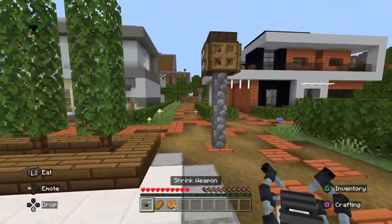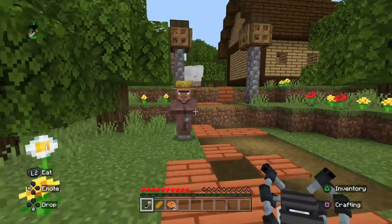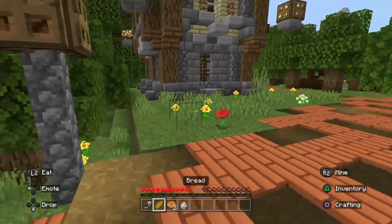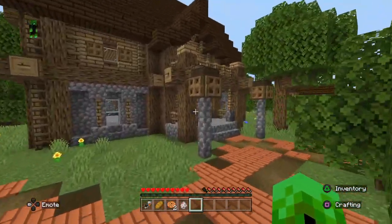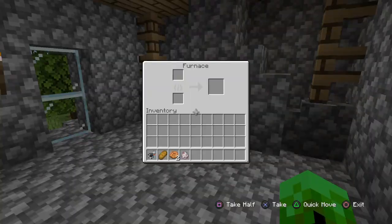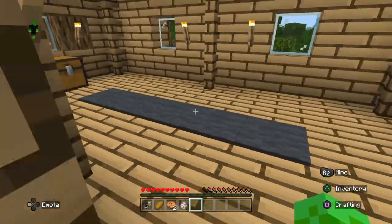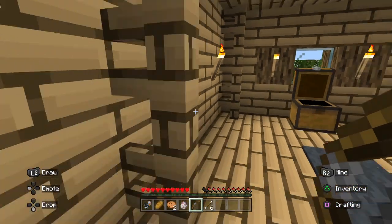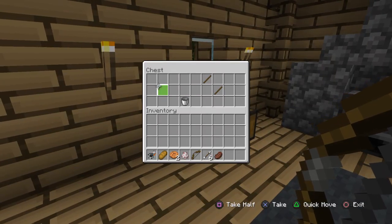I see a sheep — I want to go capture that thing. I'm coming for you with my futuristic thingamajang! Got a sheep. Now what do I want to combine the sheep with? Anybody home? Any chests I can loot?